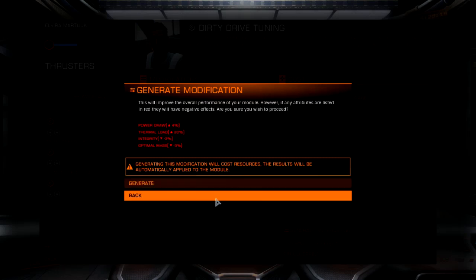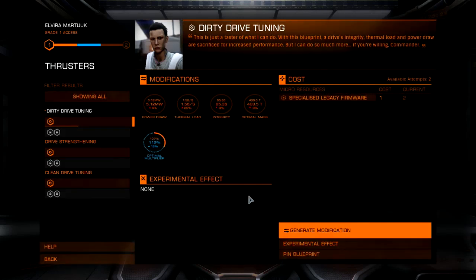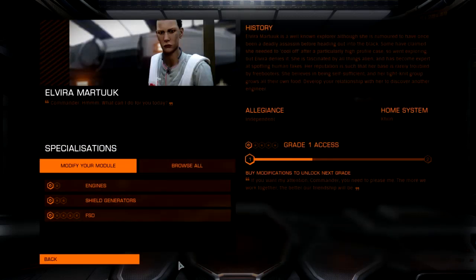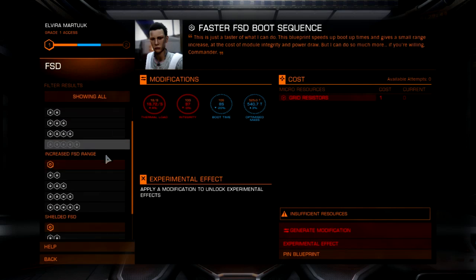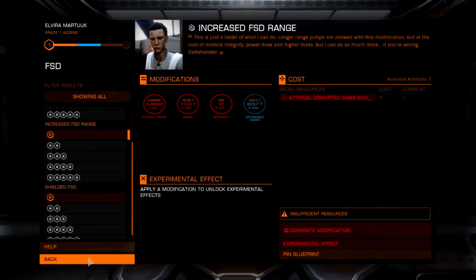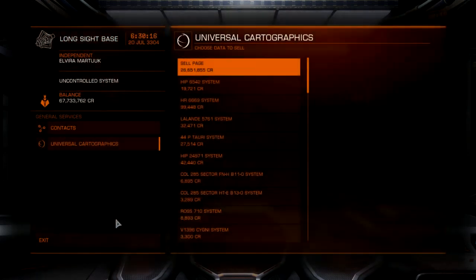Generate modification. What can I do with the frame shift here? Faster boot, increased range, shielded. I'm going to go for increased range. Insufficient resources — atypical disruptive wake echoes. So that's more of the materials I'm going to have to get. Universal cartographics — that should get me some more rep with this engineer.